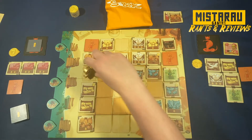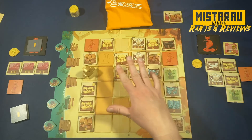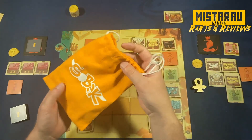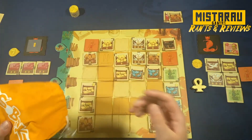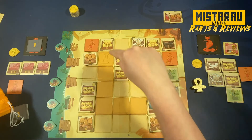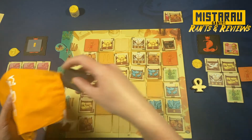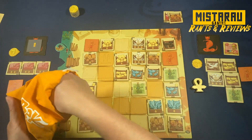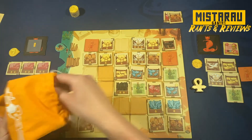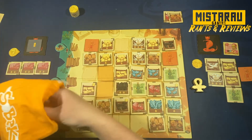There's a unique situation where the Ankh token isn't pointing at any tiles that can be drafted. In this case, we remove the Ankh token from the board and refill the board from the remaining tile pile. You refill exactly how you filled the board at the beginning — starting at the first position, filling around, then the next position, filling around, then the last position. All tiles must be oriented in the same direction because the up/down, left/right, and diagonal corner markings dictate where the Ankh token will point.